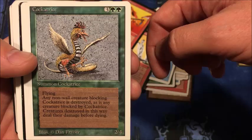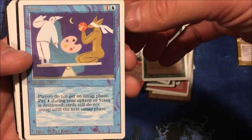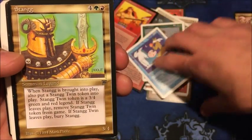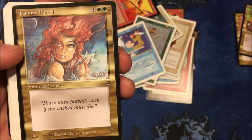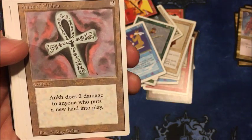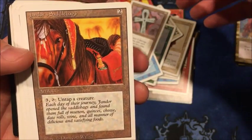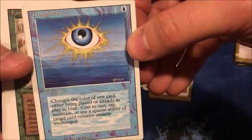Cockatrice — this is a really fun one I got; I haven't gotten this one yet but I'm glad to have it. I probably won't get rid of that. Stasis, Sting, another legend. Jasmine Boreal — pretty good art, another legend. Not sure why she is, but Inkmoth... Jandor's Saddlebags, Thought Lace.